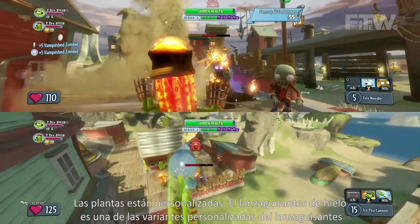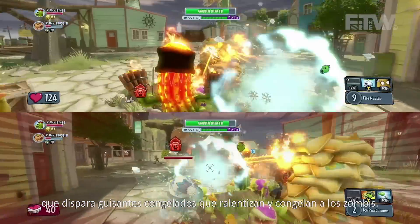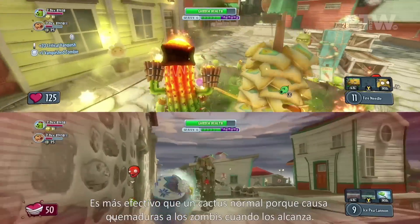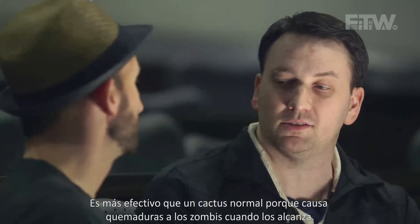These are customized versions, so the Ice Peashooter is one of the customized variants of the Peashooter. He shoots frozen peas as his weapon, so he can actually slow down and freeze zombies when he hits them. And then the cactus is a Fire Cactus, and that actually does a little bit more damage than the regular cactus, because it does fire damage over time whenever he hits a zombie.